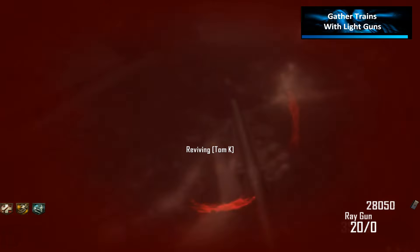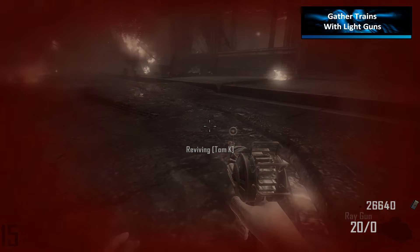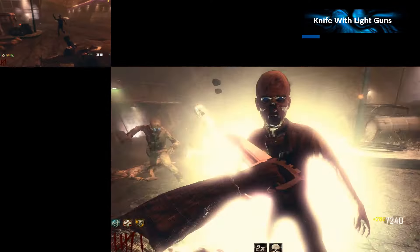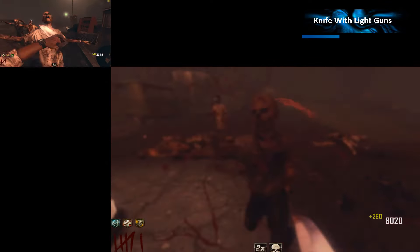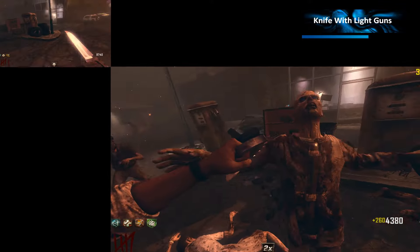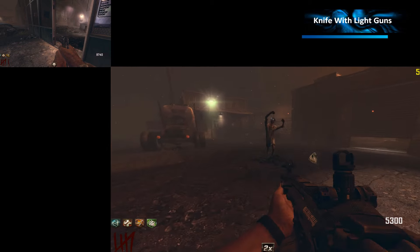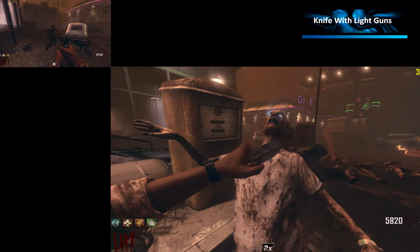It is always only an advantage to equip lighter guns. When you knife, you also always want to hold your lightest gun — more precisely, the gun that is drawn up the fastest. Comparing a pistol to an LMG you can see the difference is absolutely massive. So whenever you knife, maybe at insta kill or in the first few rounds, always hold the lightest gun.